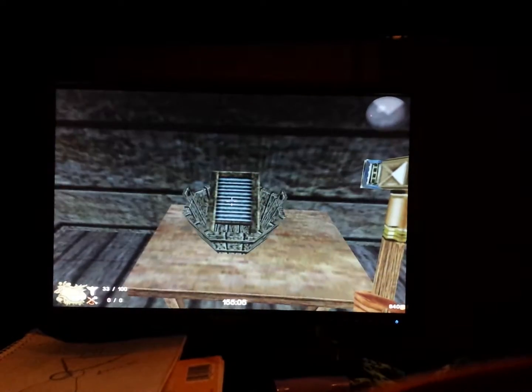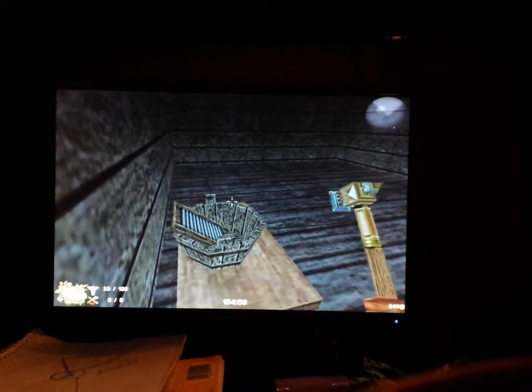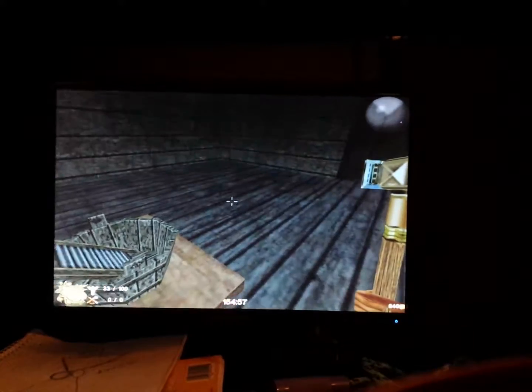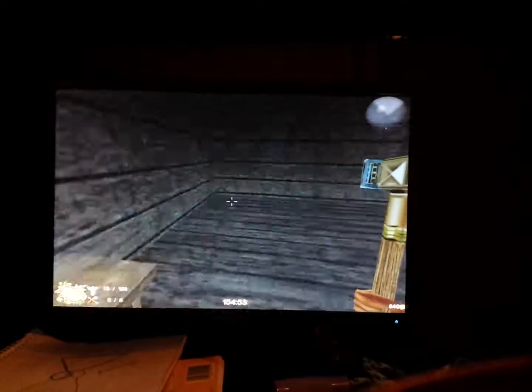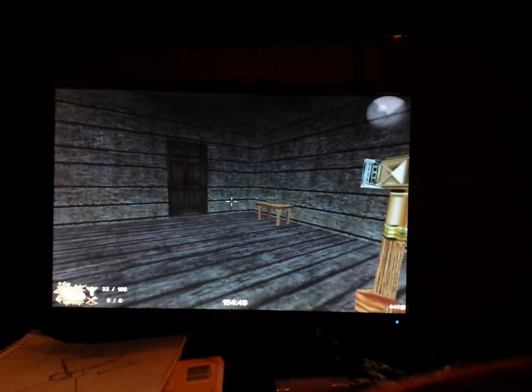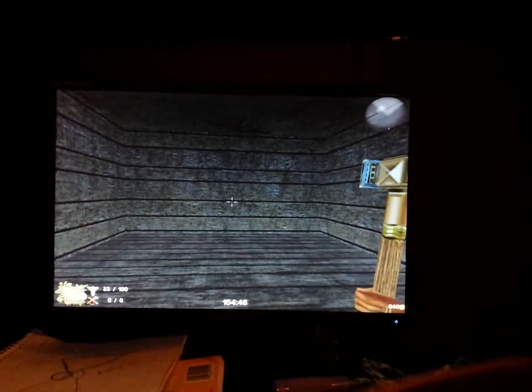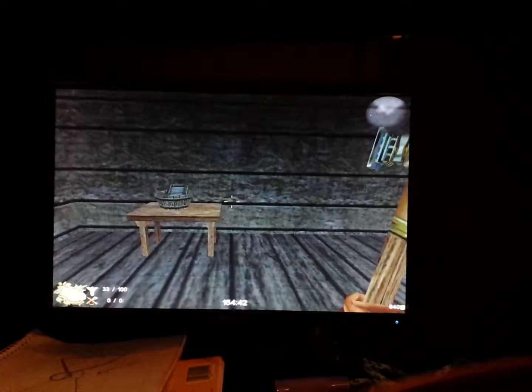Hey, we've got a little washboard in a tub. This is actually a prop from Might and Magic 9, I believe. I grabbed a bunch of stuff from Might and Magic 9 and put it in this map just to spice it up a little bit, to make it a little different from — or have extra stuff that LOM didn't have.